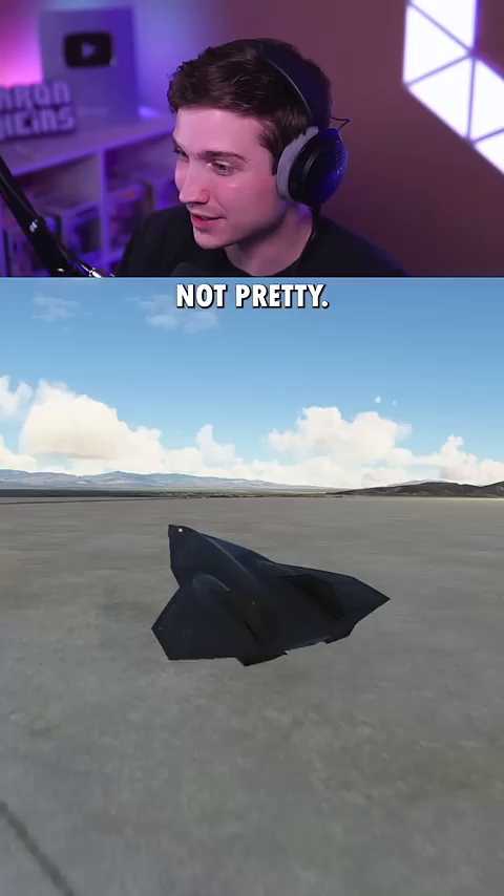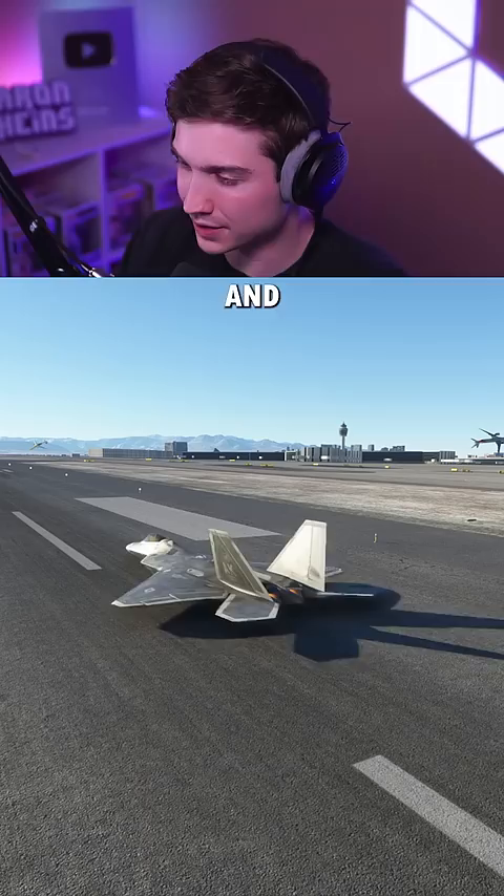Next we're in the F-22 Raptor, and this one also starts out way faster than I thought it would. Without even using that much runway, the F-22 got off the ground with no landing gear. Let me know which plane you want to see do this next.